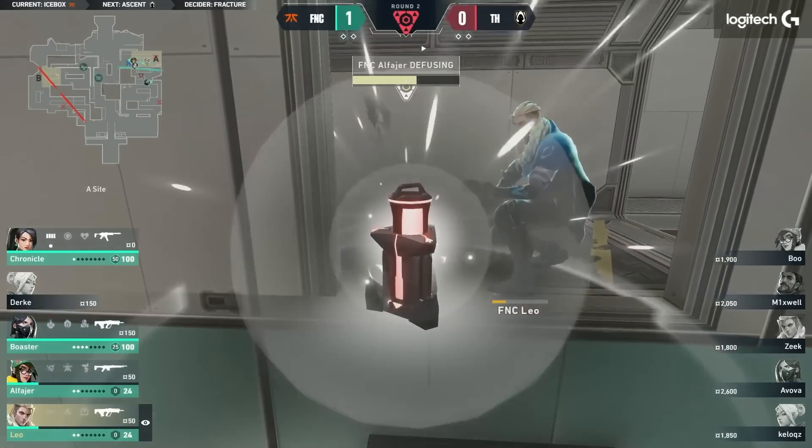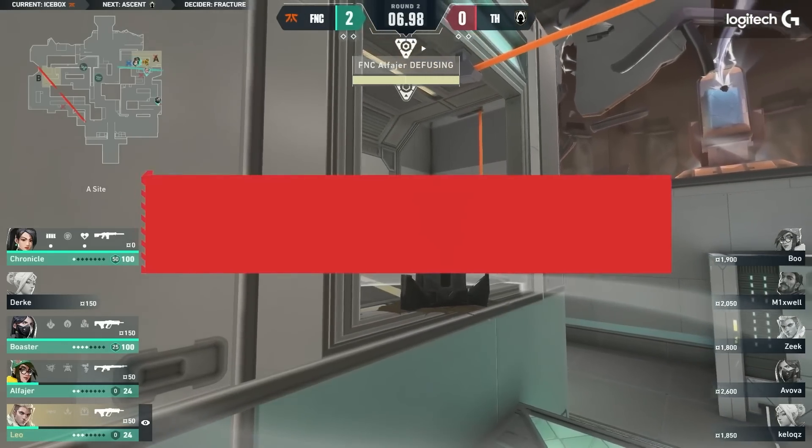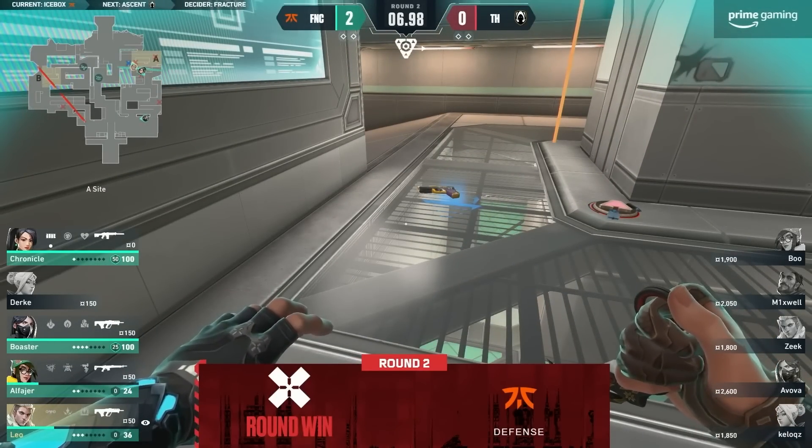That Chronicle doesn't even invest the wall coming into that one. So a lot of extra money that won't have to be re-spent there for the Sage. Chronicle was the only player, I think, that went full armor and didn't actually get any damage at all.